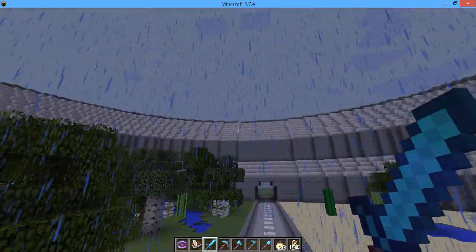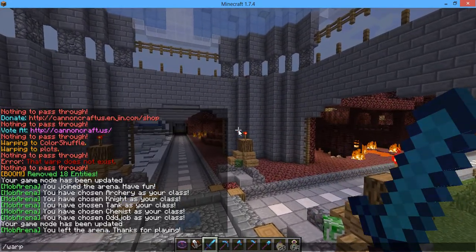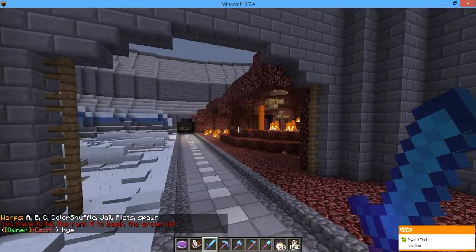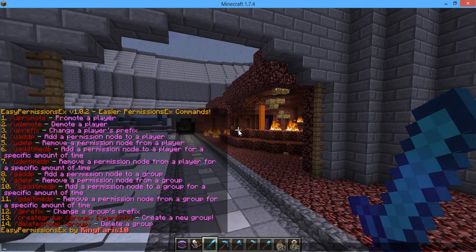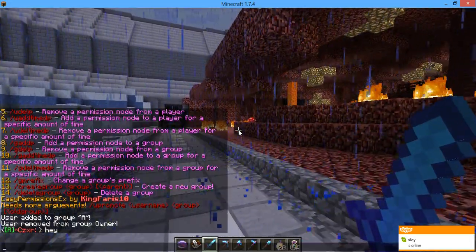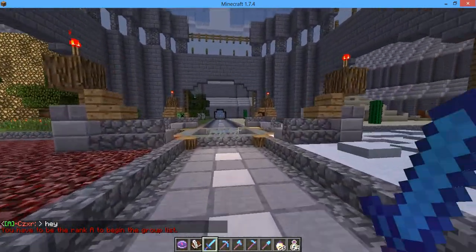I'm having lots of fun with this server. I love the building parts of it. Because we do have a rank-up system called Sash rank up — when you have enough money you will be ranked up. Right now I am an owner, but if I do EasyPex and promote a user's group, as you can see I am ranked A. I don't think I have the Sash rank up fully set up yet — I'm having a couple problems with that.